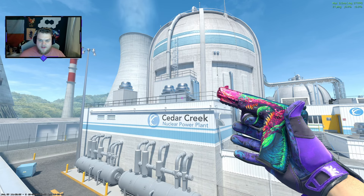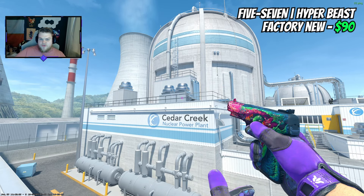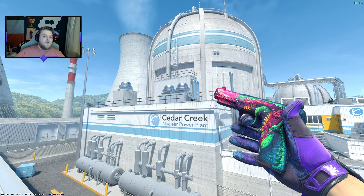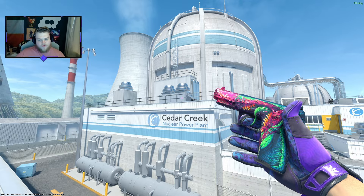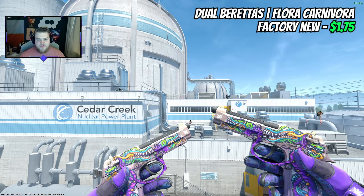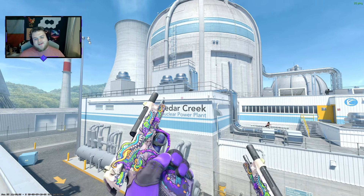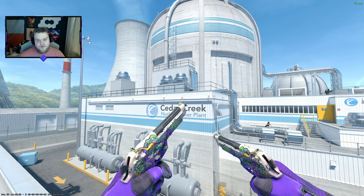We're going to get another Hyper Beast — this time on the 5-7. I looked at the 5-7s and there were no great green options, and the purple ones weren't standing out. So again this chaotic artwork with green and a purple-y pink fits really well. And then another one that's cheap but perfect for this is the Flora Carnivora for the Tec-9 Jewels — under $2 in Factory New. Again, purples, greens, nice accent colors, a little bit of chaos in the artwork — a really nice fit.